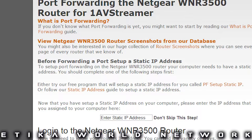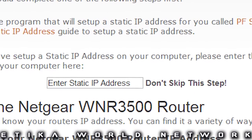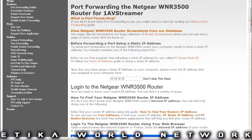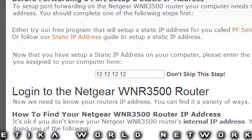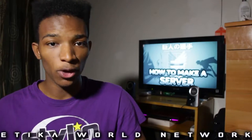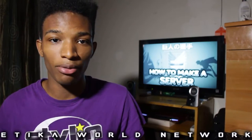Step 2E: on this page you will have to enter in your static IP address that you made in Step 1. So that static IP we're using for the tutorial, 12.12.12.12 — that's the IP address you're going to want to enter in that bar on that page. Once you enter it in, you can just scroll down; there's no need to press enter or anything like that. Remember when I told you that the steps are going to specialize after a certain point? We have reached that point.